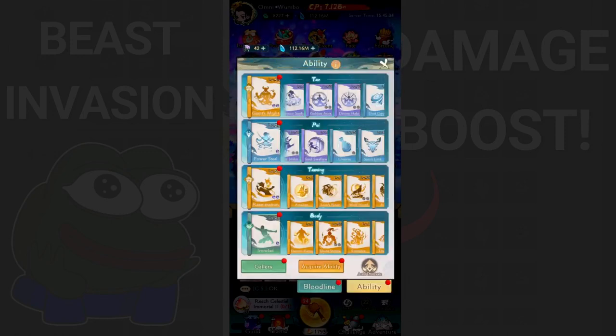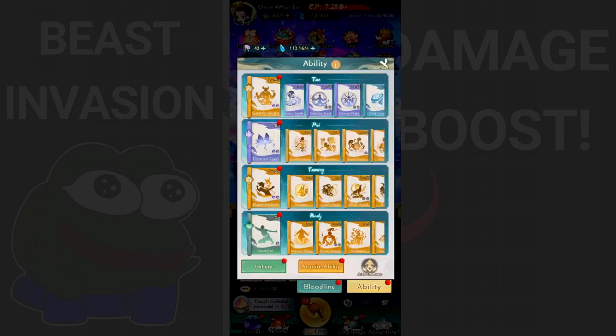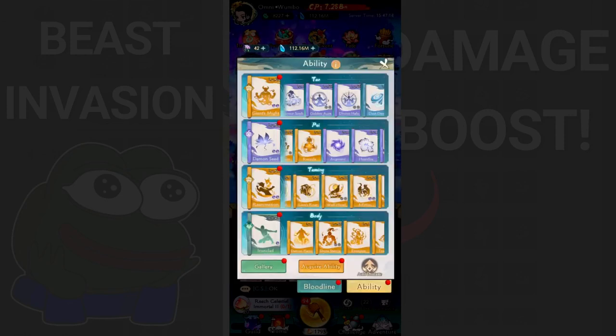The second ability is Demon Seed. It inflicts a vulnerable effect on the target, and if a crit is triggered on a vulnerable foe, it explodes and grants your crit an extra 75% damage - that's insane. If you don't have Demon Seed, just pick Power Still, since each strike increases your attack. But compared to Demon Seed, it's not even close - Demon Seed wins.